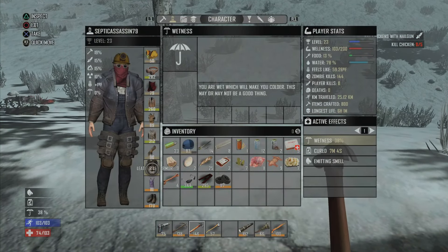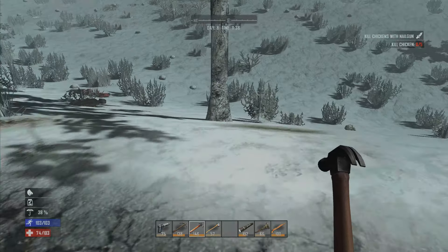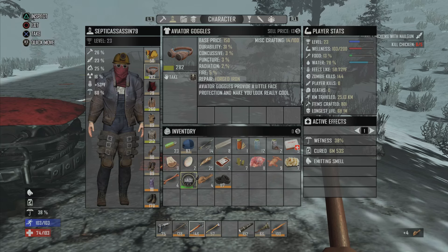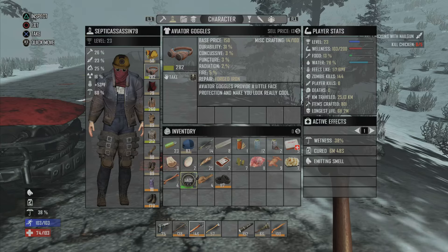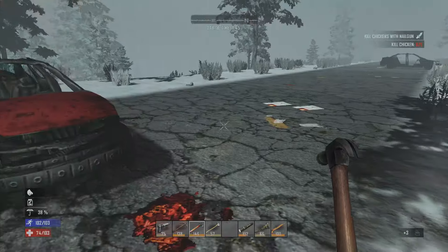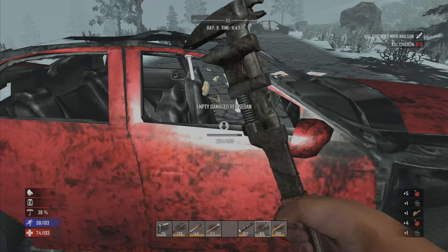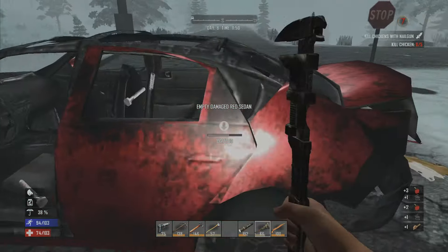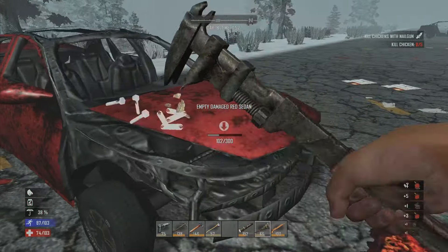We're going to take off my pants. Oh wait, my overalls plus three — these give me plus two, so scrap those then. They're better quality but they don't give me better stats. Aviator goggles give me some defense. The shades do a lot more because they're a lot higher level, so I'll scrap those. All right, let's start scrapping down cars because I need to get a motor and a battery.